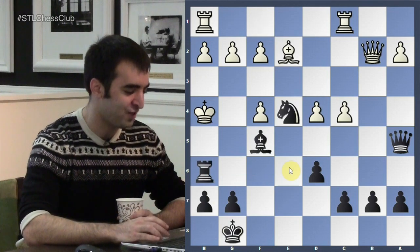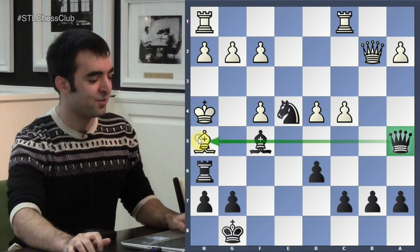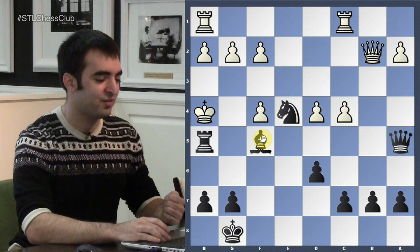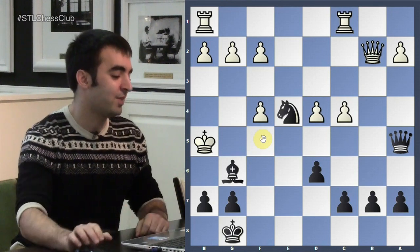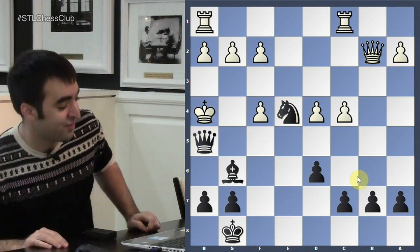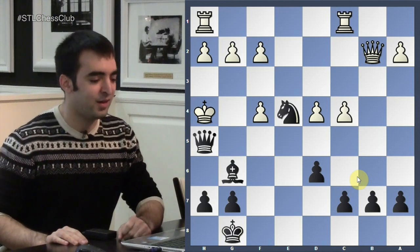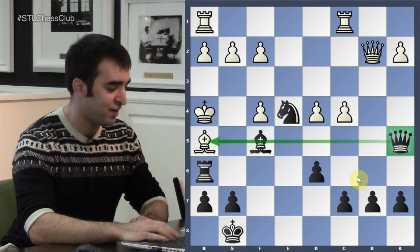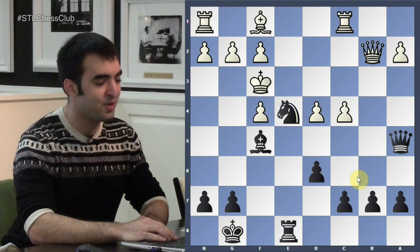Rook E6 was played and the King is very short on squares — Rook H6 is coming. The game ended after Rook H6, Bishop H5, and with the Queen on A5 participating in the attack, the most forcing line is Rook takes H5. Then Bishop G6, and white resigned after King H4 as Queen H5 mates.